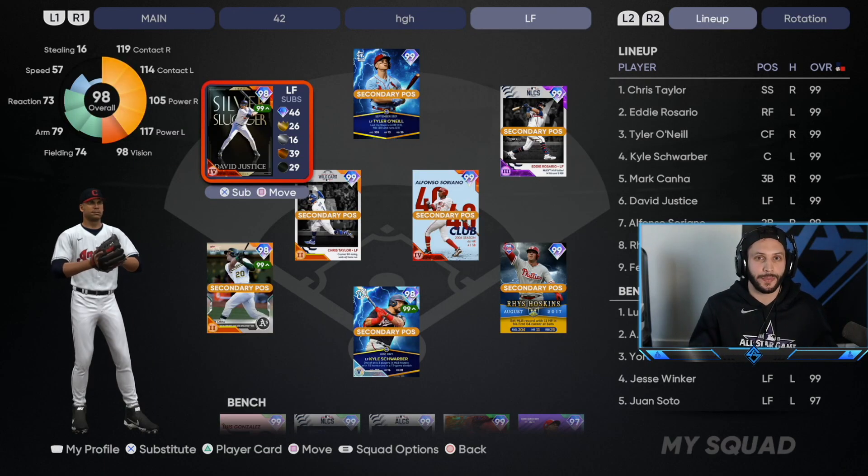We're going to continue with the all-position team build. In today's video, we are done with the infield, which means we're going to be using the all left field team build. This is the team we're going to be rocking. We got the man himself, David Justice, over in left field.